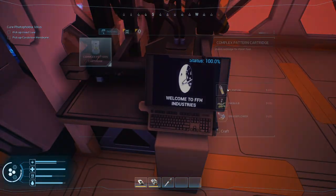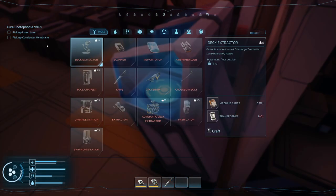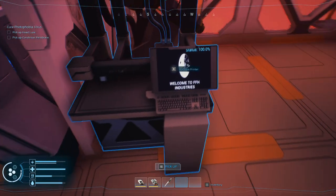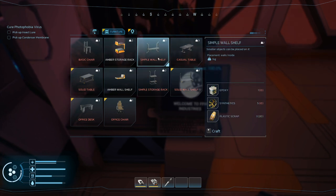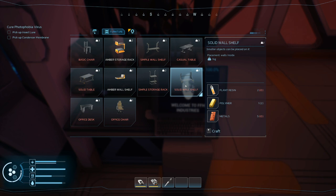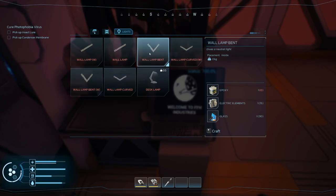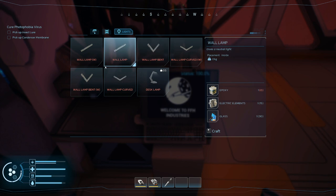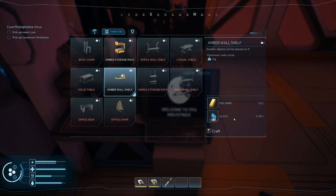This guy does what - complex? So all of our paint cartridges come out of here. Yeah they do. Paint cartridges, all the data pads we've been finding, the amber storage rack, the simple wall shelf we just found, the solid table, office desk, solid wall shelf that's what we just found, casual table, basic chair, office chair - good stuff. And all the lighting - the curved and bent lights, like a little track light, a thin strip.